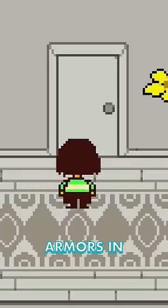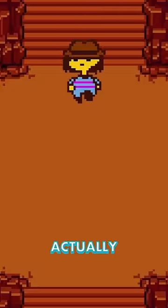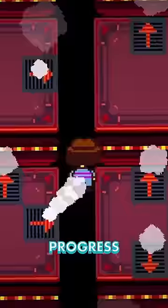You can wear Clover's hat and other armors in Undertale Red and Yellow, and it'll actually show on Frisk's head as you progress through the game.